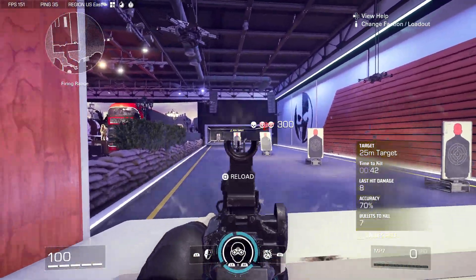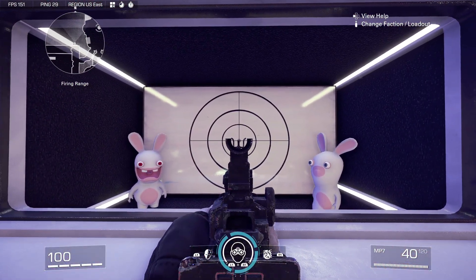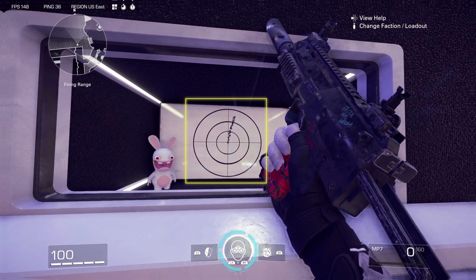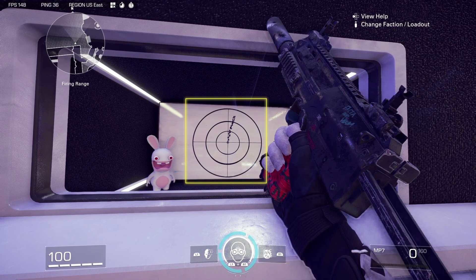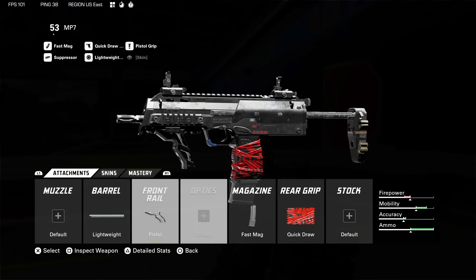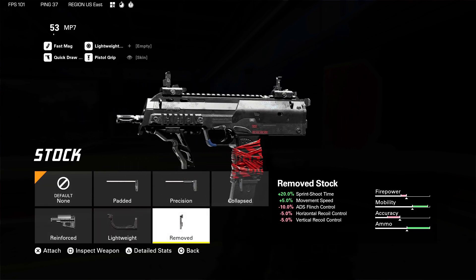So this is just a good all rounder. If you're just not sure what to focus on, this is a decent build. You could maybe swap out the suppressor for the red dot sight if you don't like the iron sights as much. The recoil is going to be okay on this one — a little harder to control, but not the hardest of them all. If you haven't made any builds yet and you're unsure what to focus on, definitely give this one a try or even try some of the other builds in the video.